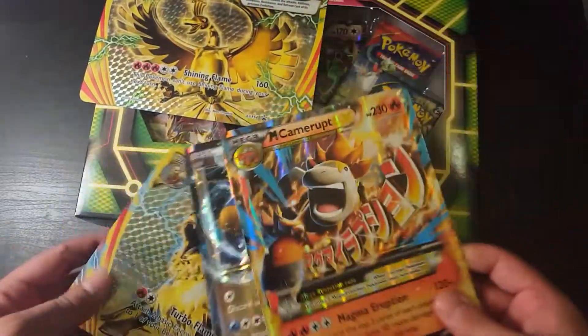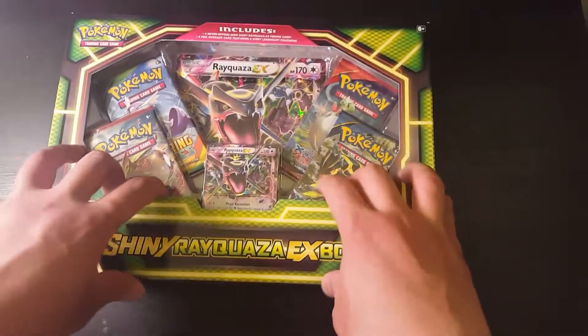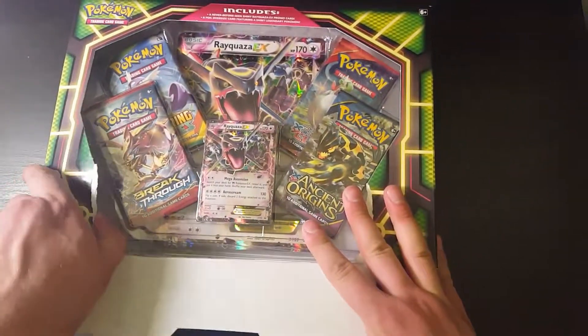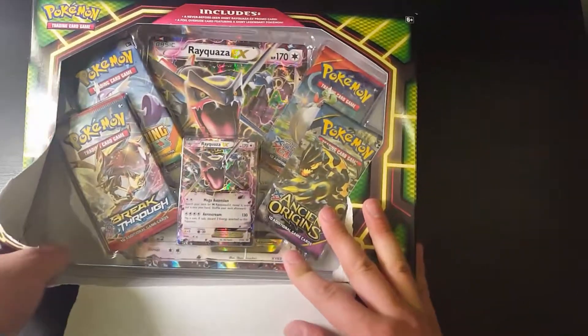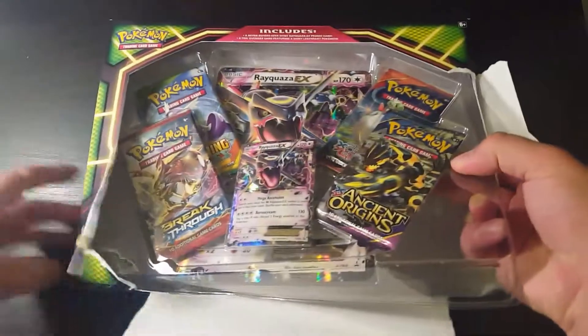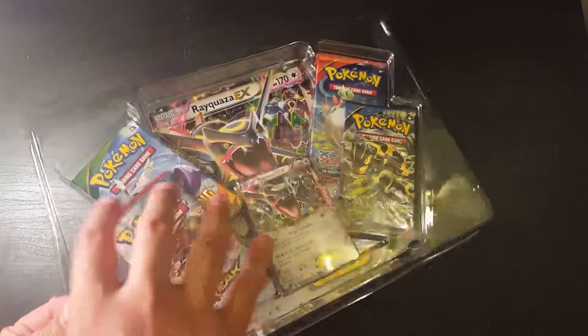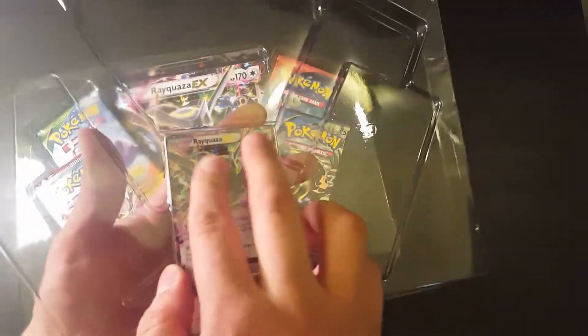So the shiny Rayquaza is going to be added to my collection. See how many Jumbo cards are becoming famous — Pokemon is like producing Jumbo GX and EX for every Pokemon. Alright, let's get the promo out first before it gets damaged.